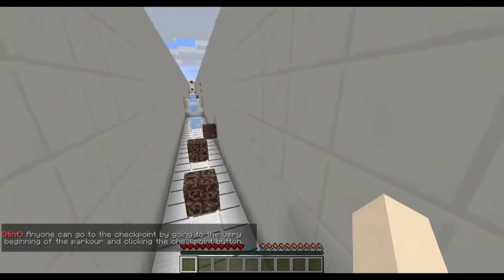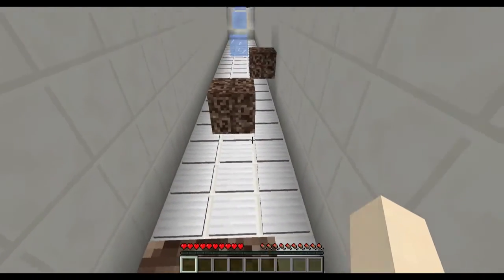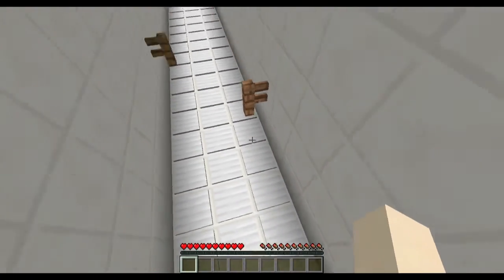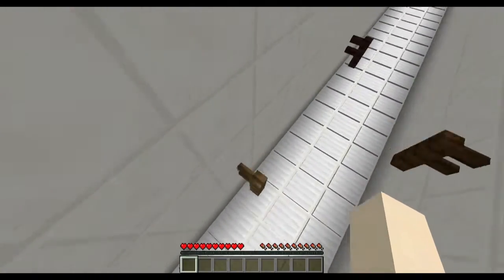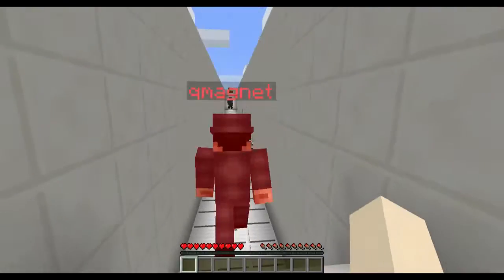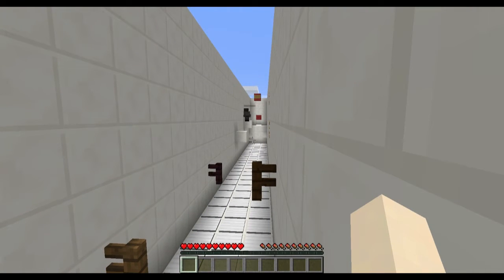So what is the checkpoint? Anyone can go to the checkpoint by going to the very beginning of the parkour and clicking the checkpoint button. Oh okay. Look, ladder parkour! Don't be an idiot, don't be an idiot — where do I jump? There's a sign. Is there a barrier there? Oh my gosh — it's barriers!